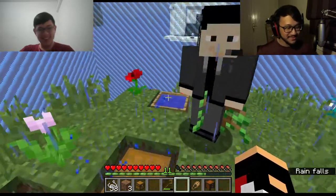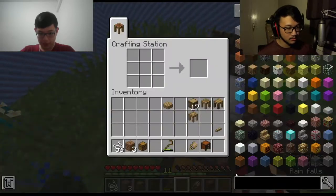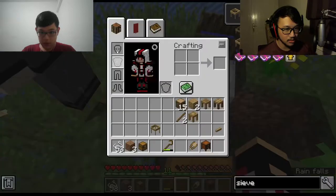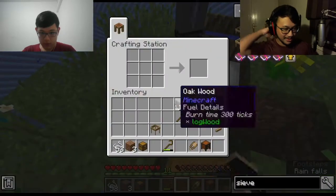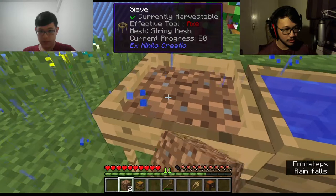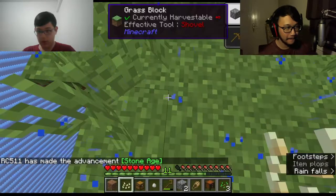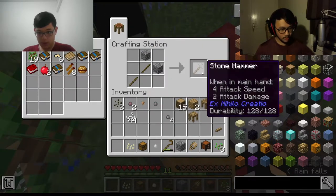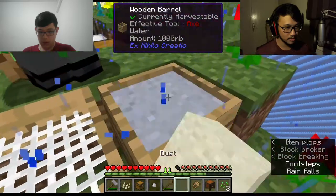Oh look, water! Sieve, sieve, sieve — quickly! Can we make a wooden bucket? Is there a wooden one? I thought it's clay first — yeah clay. But in real life there is a wooden bucket, not in this though. Put dirt in — you can have that dirt — and the stone pebble. I'm gonna use the stone to make a stone hammer. What do we need again? Dust, clay — all right, boom.